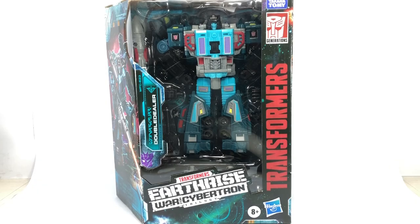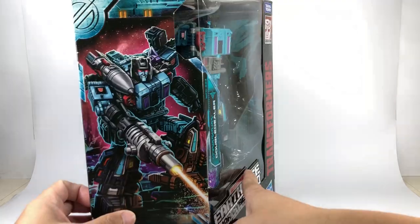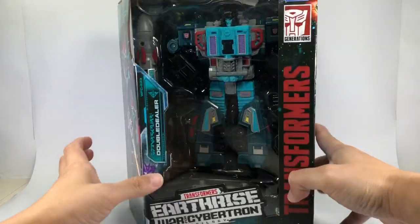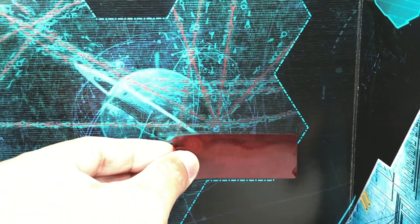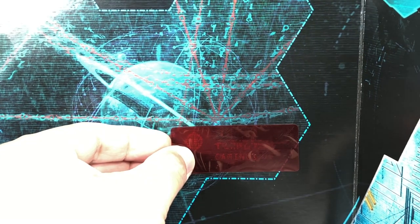This is the Transformers Generations War for Cybertron Trilogy Earthrise Leader Class Double Dealer. Here's a quick look at the packaging — great box art. I picked up this figure from Artoys, and the insert that came with Double Dealer on the star map says Caminus.